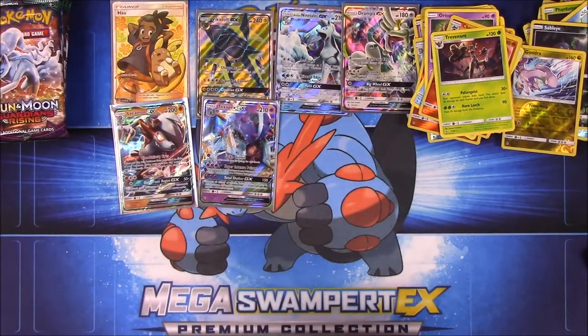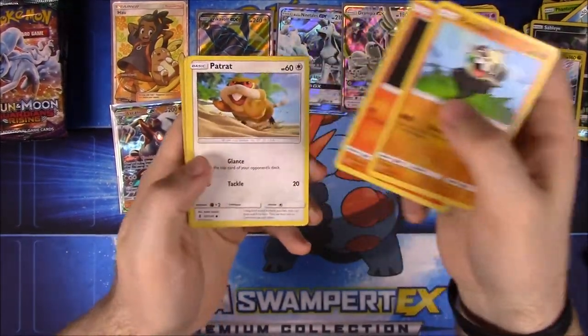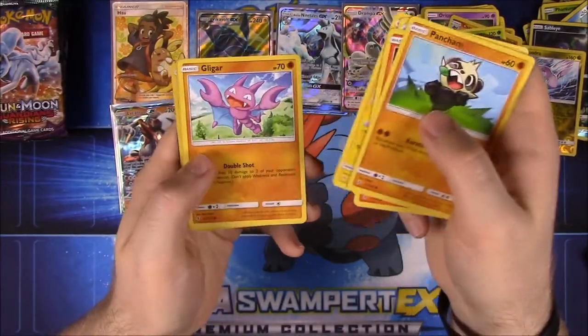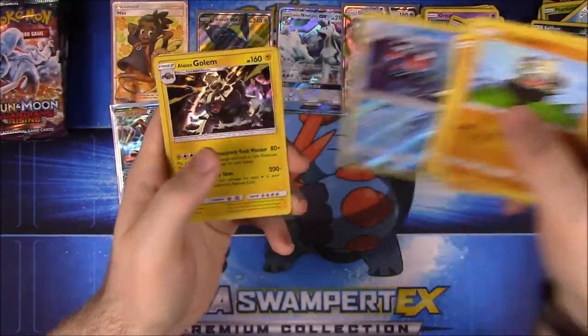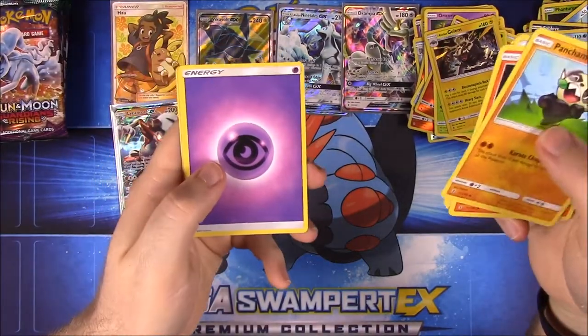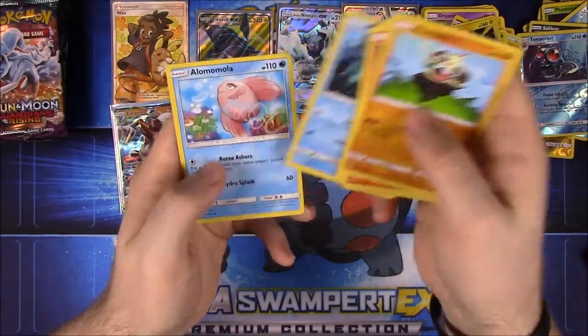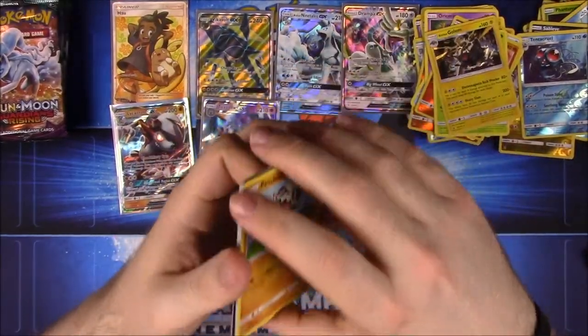Going for more GXs or Full Arts. We have Pancham, Litwick, Patrat, Alolan Geodude, Gligar, Tentacool as a rare, and Alolan Golem as the normal holo rare. Psychic Energy, Fletchinder, Marowak, and Alomomola.